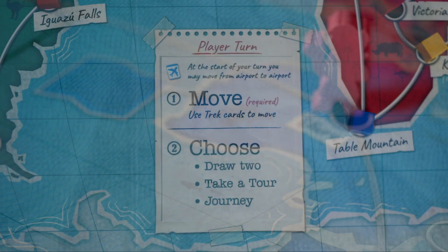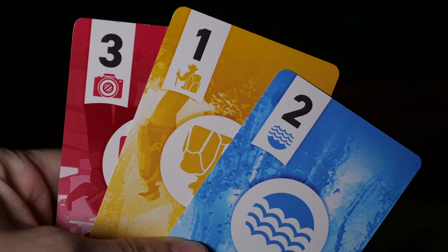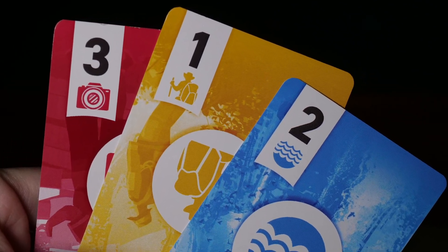On their turn, each player will Trek and choose. To move, the player must discard Trek cards from their hand to move to another location. Each player starts the game with three of these cards.